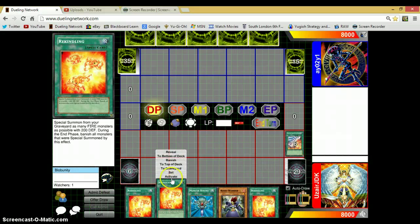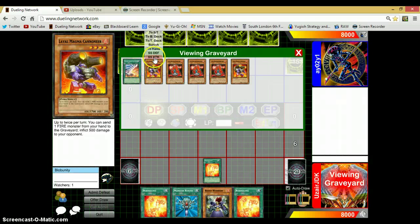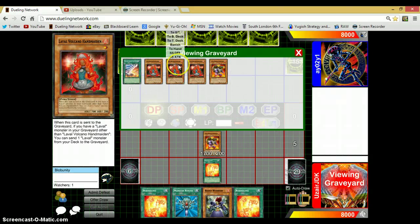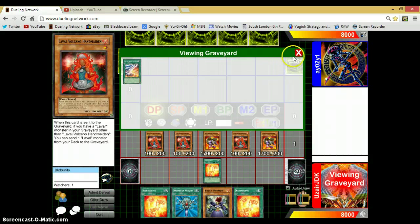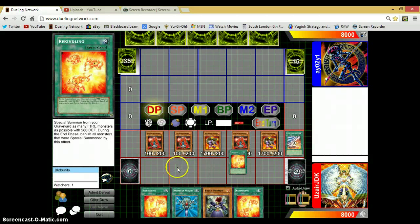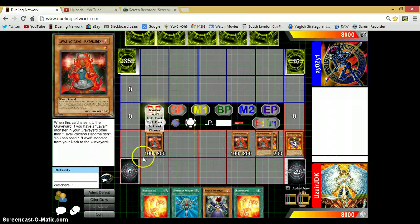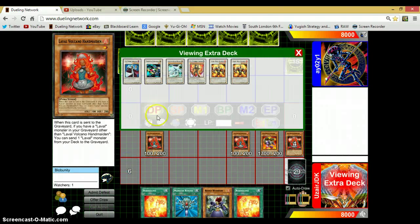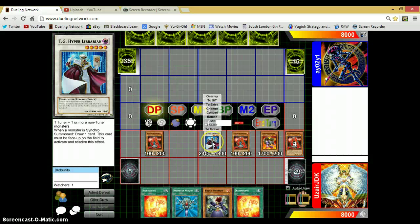Now if we activate our first Rekindling we can special summon Cannoneer, and three Handmaidens. If we synchro summon for level 5 with our level 4 Cannoneer and our level 1 Handmaiden we will get out a TG Hyper Librarian. Now whenever we synchro summon we are going to get to draw a card.